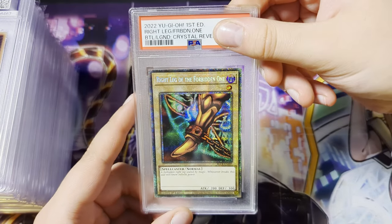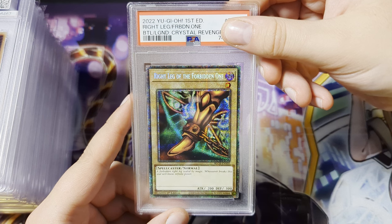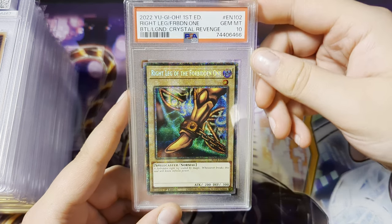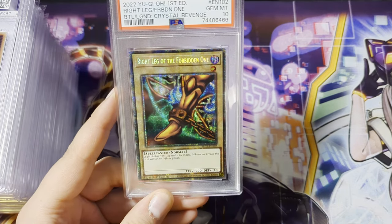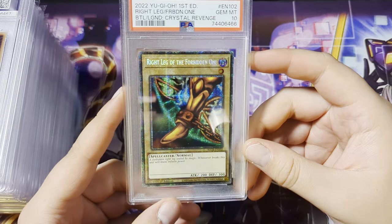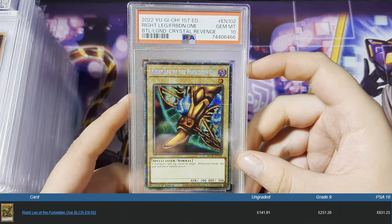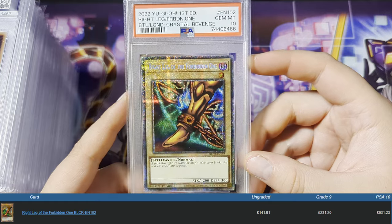So, first card, and we've got — oh no way — Gem Mint 10! Last time I checked, I think this card is currently going for about $700-something dollars, I believe, in a Gem Mint 10, which we have here.